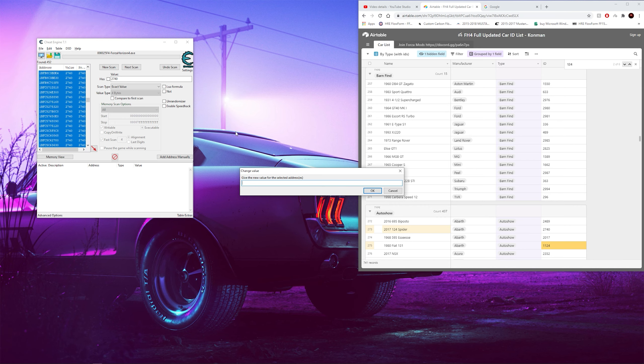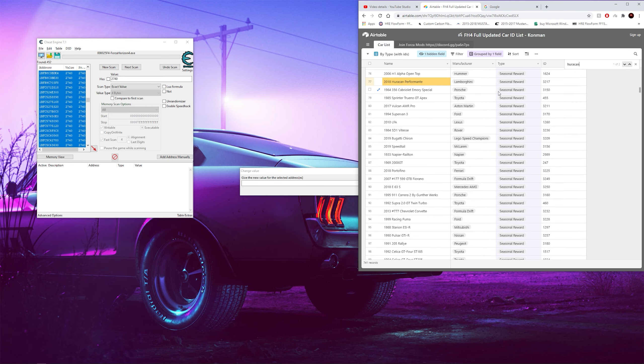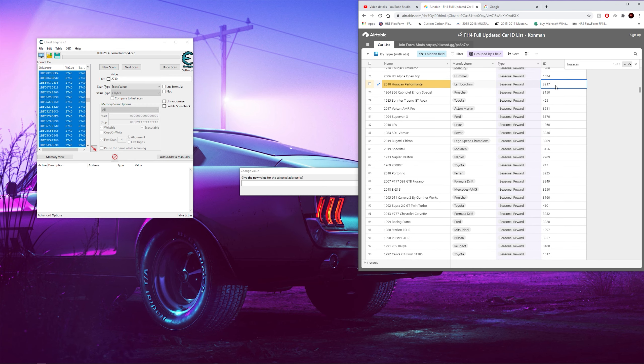Now the most valuable cars in my experience would be the 600LT and the Lamborghini Performante. I've had more success with the Lamborghini Performante — I've been able to sell them usually within 20 minutes for the full $20 million. So for this example I'm going to be using the Lamborghini, so just type it in. You can see 3217 — type in 3217 and hit OK.